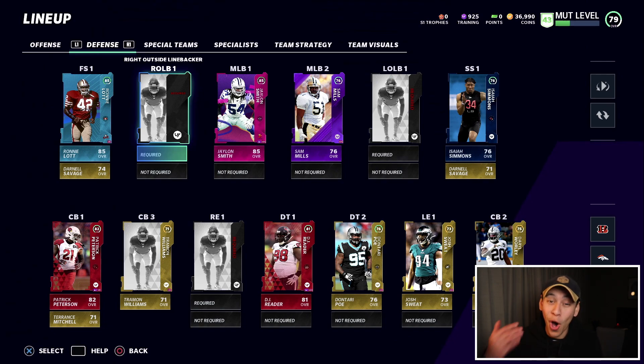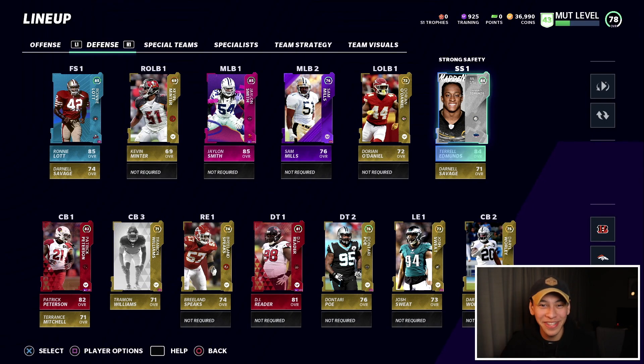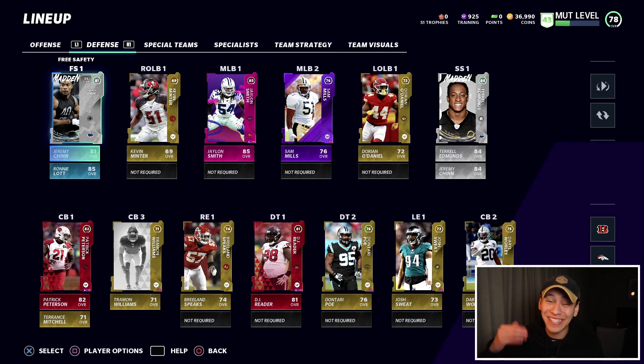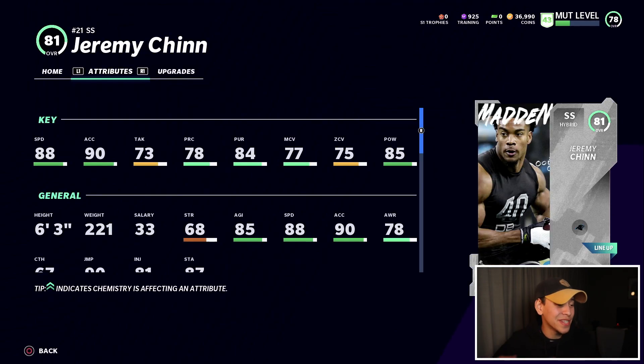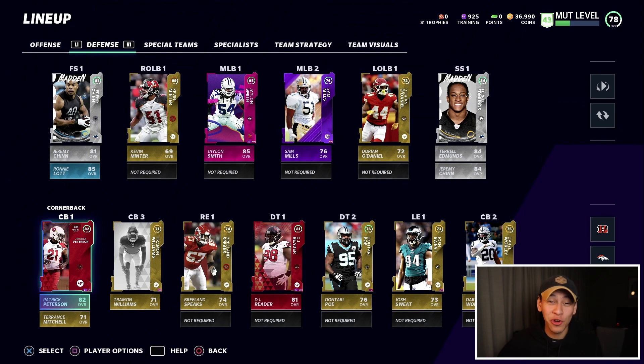On the defensive side of the ball we have a bunch of empty positions. We have some gold cards sitting in the binder to fill those spots in the meantime — some guys playing out of position, but at least golds are filling all of those positions. We have a new starting strong safety: Terrell Edmunds — 89 speed, 89 acceleration, 90 hit power, 6-foot-1. He's going to be a great card at the back and a good user option. Team builder Jeremy Chin will be our new starting free safety: 88 speed, 90 acceleration, 85 hit power, 90 jumping, 6-foot-3.